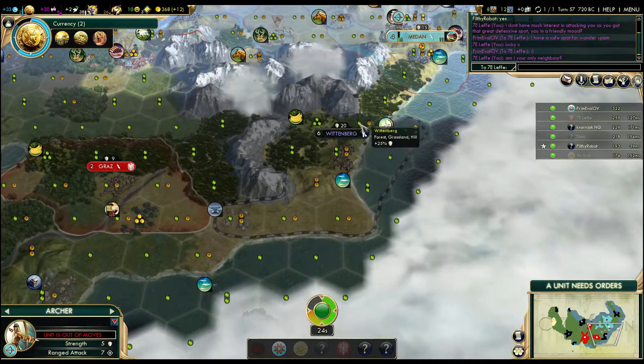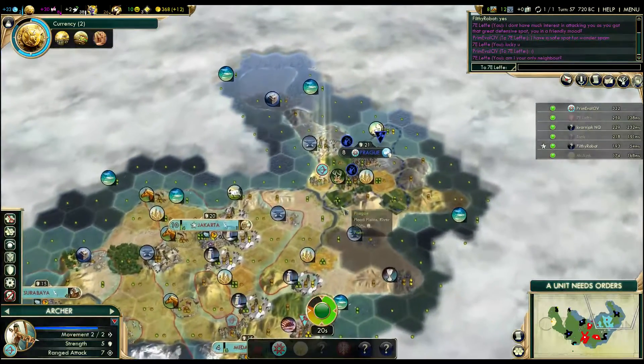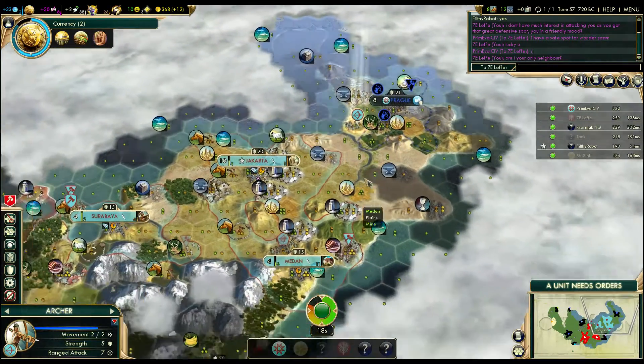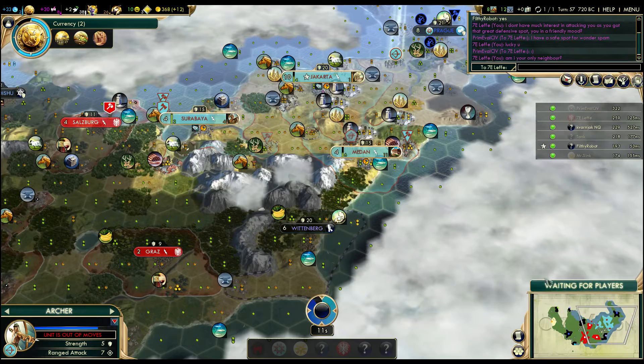There's no way that Austria is going to go and attack through Wittenberg. They could diplomacy it eventually, but I don't think that's going to happen too soon. Although if they do have a lot of units, it is a major choke point here so I'm not too worried, but that could potentially make a little trouble for us.